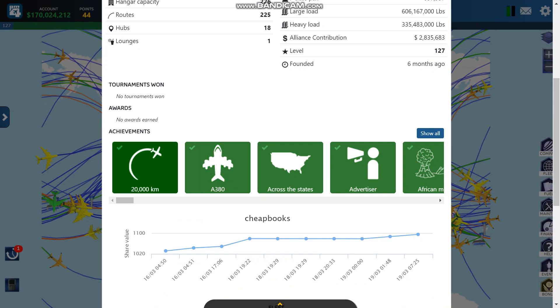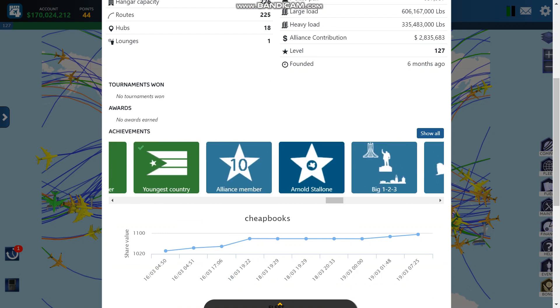The last way is to complete achievements. Some achievements are worth a lot of points and some are worth fewer. When you complete achievements, you can earn a lot of points — on average, you're going to get about 20 points per achievement.